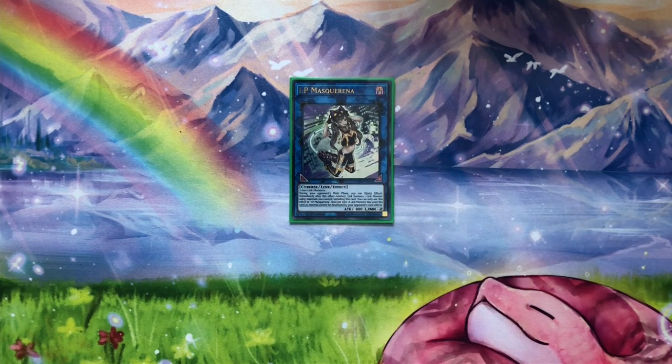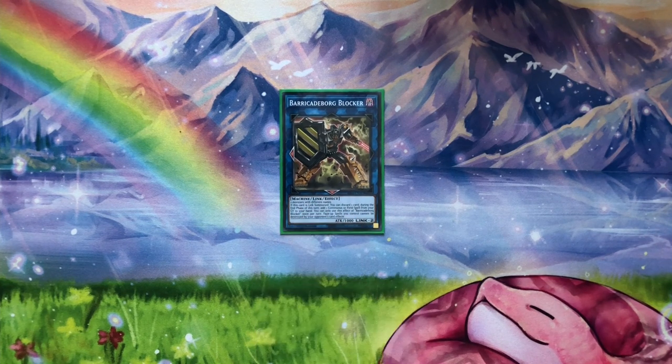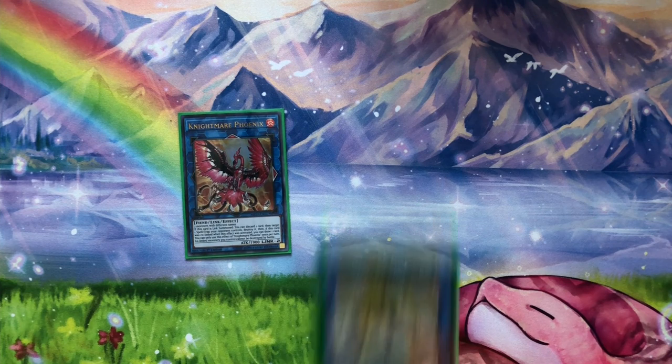IP Mascarena is only here because if they interrupt you on Curious — which is what they'll typically always try — you still have a follow-up play. You go into Mascarena, get an additional extender, go into Unicorn, and interrupt them on their turn. It really punishes them for trying to interrupt your combo. Barricade Board Blocker states that continuous spells and field spells cannot be targeted or destroyed. When this is up and Zombie World is up, your Zombie World is totally free. It also lets you discard a card and at the end phase add that field spell back to hand, helping recur and protect Zombie World.